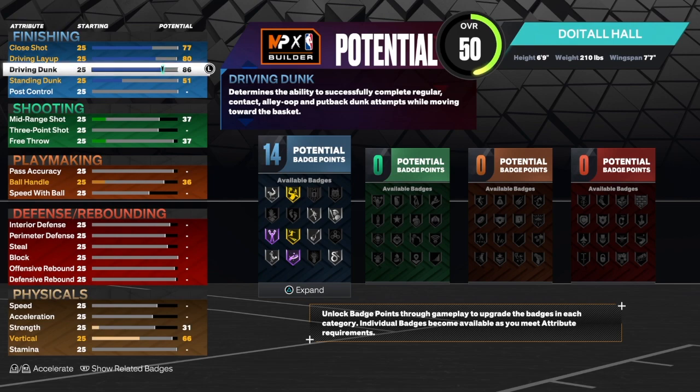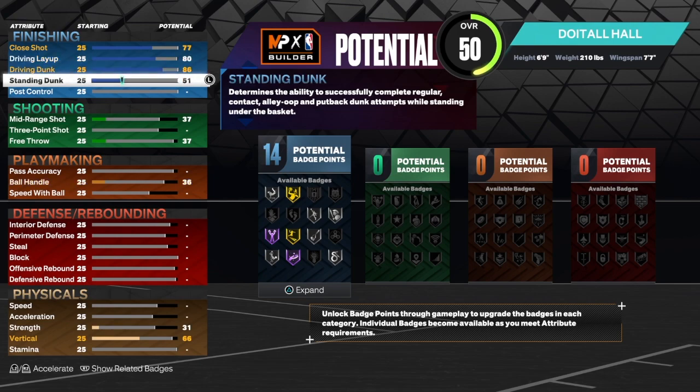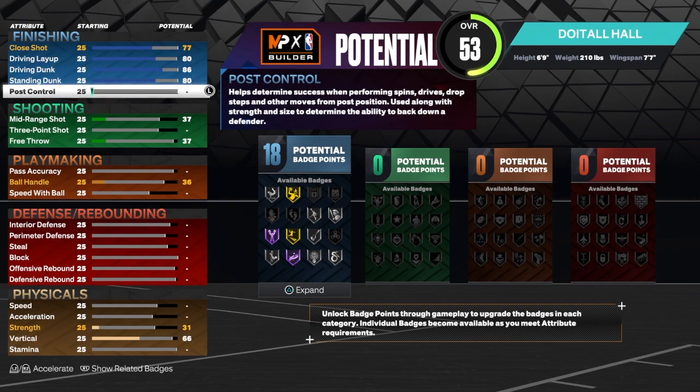I think we can finish at the rim with this build. For the standing dunk we're going to get that up to an 80 — a 80 standing dunk is super good in my opinion. At six foot nine with good vertical on this build, you will be able to go up and finish. For the post control, this is a little bit different than what I normally do, but I did add some post game to this build to give you a different look.